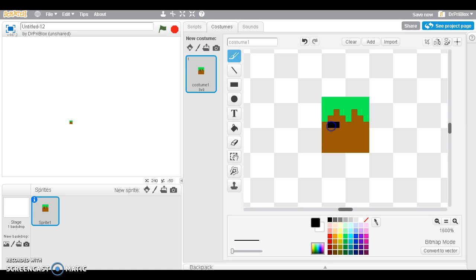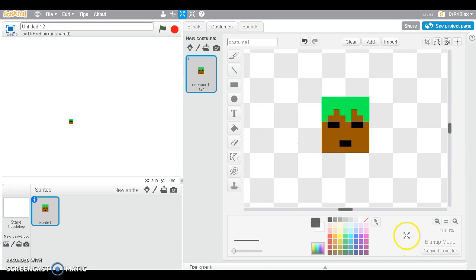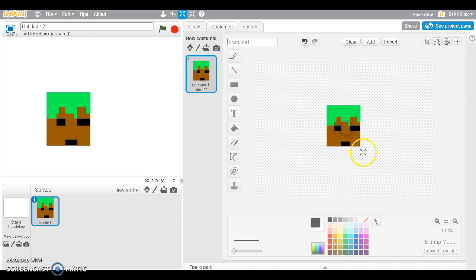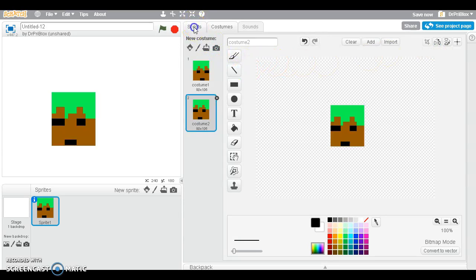Now we're gonna take our black again and make the eyes. This time I'm not gonna bother making it cute — I'm just gonna go like that. I'll take two out, yeah like that. So now what you want to do is get your enlarge tool and enlarge it to how big you want it to be. Oh, never mind — you have to do it here, totally forgot. Put it back to 100 first. Then go like this and duplicate this and go like that.